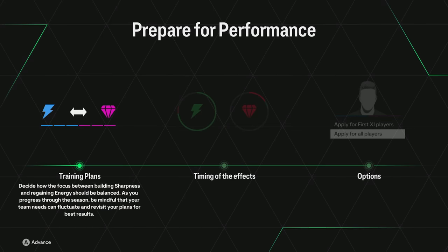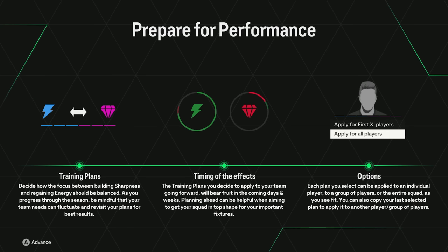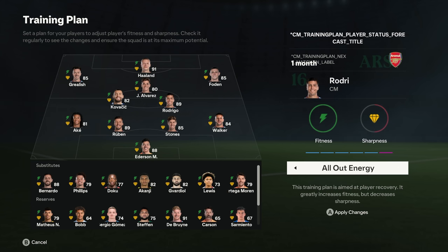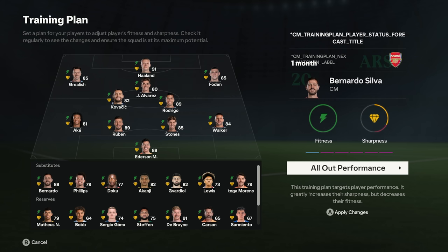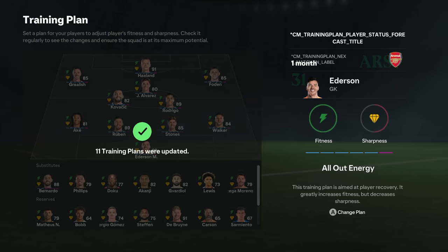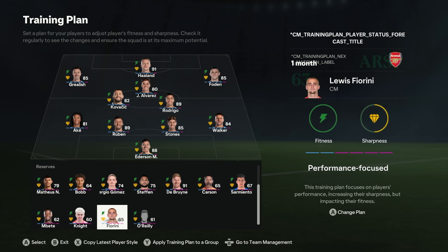The training plan is another new feature this year. You decide how the focus between building sharpness and regaining energy should be balanced. As you progress through the season, your team's needs will fluctuate so revisit your plans for best results. Each plan can be applied to an individual player, a group, or the entire squad. For your starting 11 that play every week, you might keep them on a balanced or energy-focused plan. For subs and reserves who don't play as often, a performance-focused plan boosts their sharpness even if fitness takes a hit. You can do it for each player individually, or press the button to apply it to the starting 11, subs, and reserves as a group.